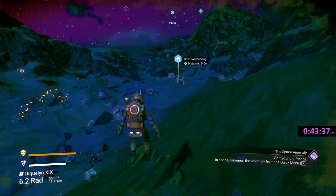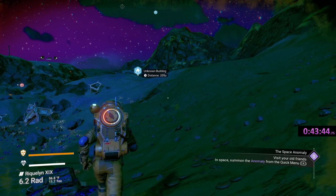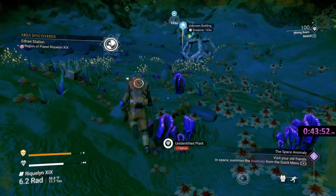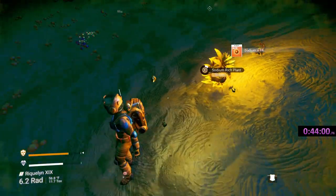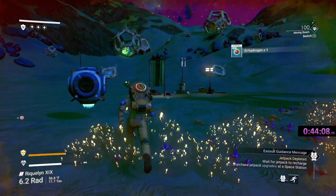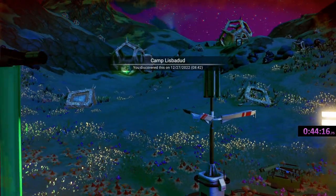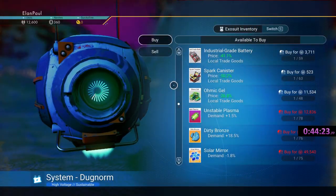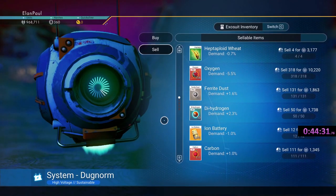Looks like another building up there on the hill. Not that it makes a difference — once you find one craft, you can't discover another one until you get within range of it. All right, about an hour in — maybe a little less. Let's sell the salvage data and get rid of the ionized cobalt. We're finding enough ferrite dust that we think we're going to stay stocked. What can we buy? Solar mirror — nope. 60 — unbelievable. Let's head up to this place; at least we'll get indoors for a little bit.